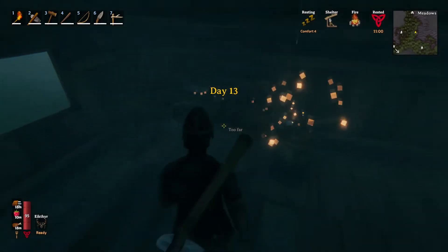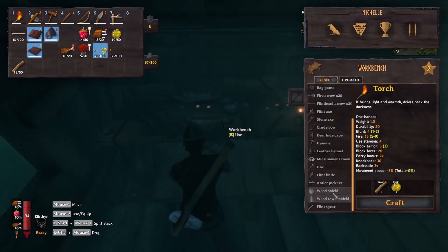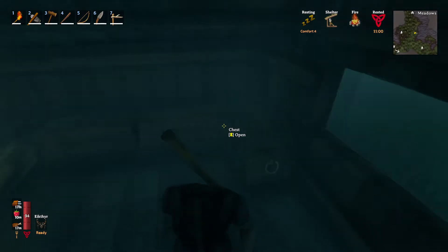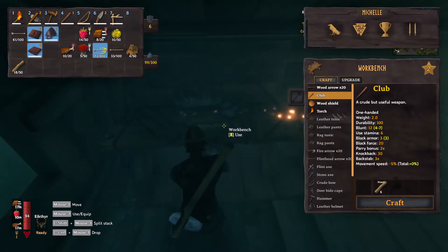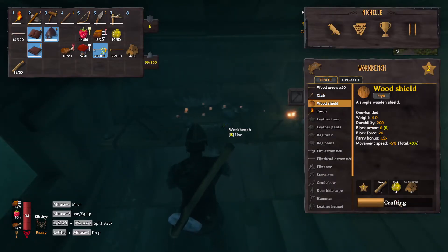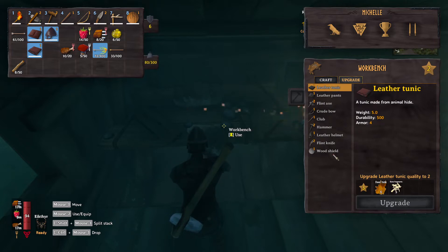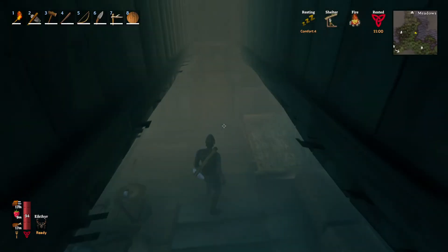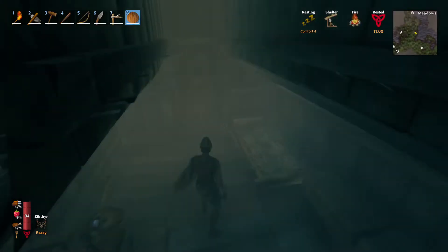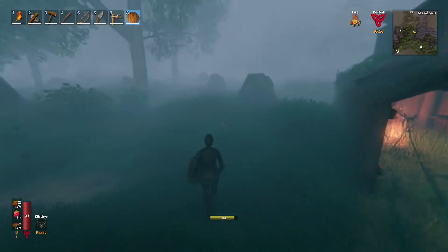Before we go into that crypt area, I'm thinking what we should probably do is make something that's going to come in really handy. We need four leather straps and we can make a wood shield. I think we should probably do that — that would be for the best. So let's go ahead and make a wood shield, let's craft that. Now we have that. I don't know if we can upgrade it, but for right now this should help us out quite a bit. Now it's equipped.